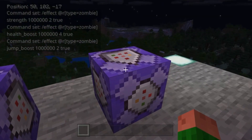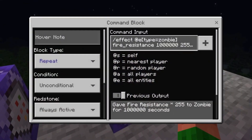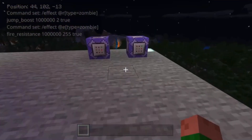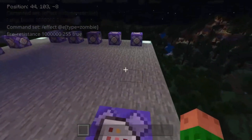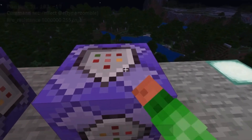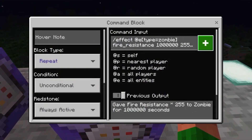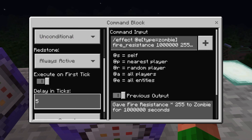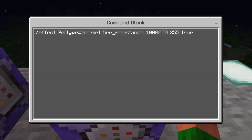This last block is one of the most important. This is fire resistance for the zombies, so that during the day, they won't burn. You don't have to put this if you don't want it, but it does make it a little bit harder and more fun. You want the delay in ticks on this one to be 5, and you want the amplifier to be 255 just in case, and then the rest is all the same.